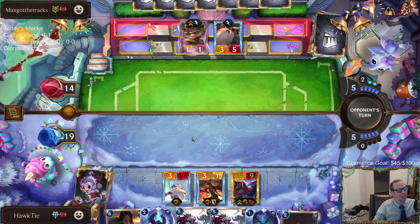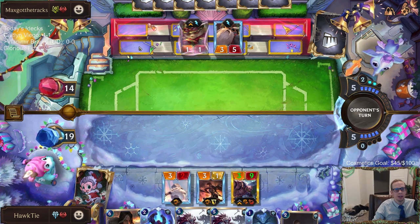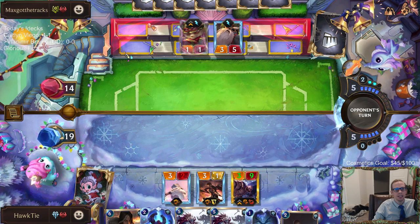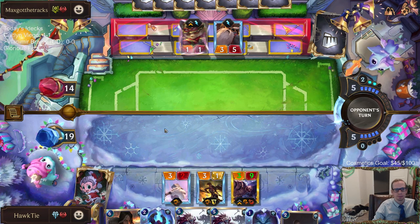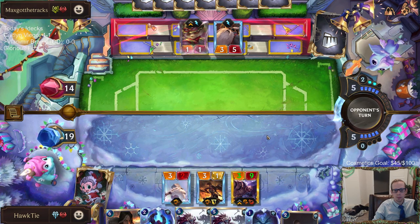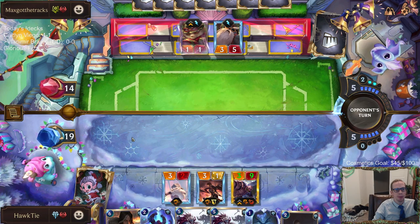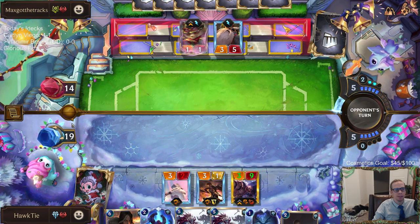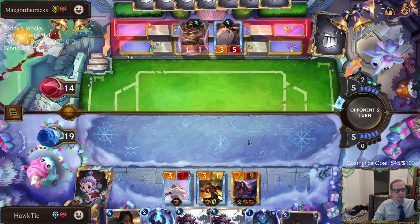If you use a pump spell to give a unit plus one health, it will heal back to its original health, and the next round it'll stay at that health. So pump spells can kind of act as healing on damaged units. Magic has double blocking — whenever you attack you can block with however many things you have — but in this game you can only single block. Also, the game stops at six; you can only have six units across. Damage happens left to right, not all at the same time, which has different effects on your life total and allies.